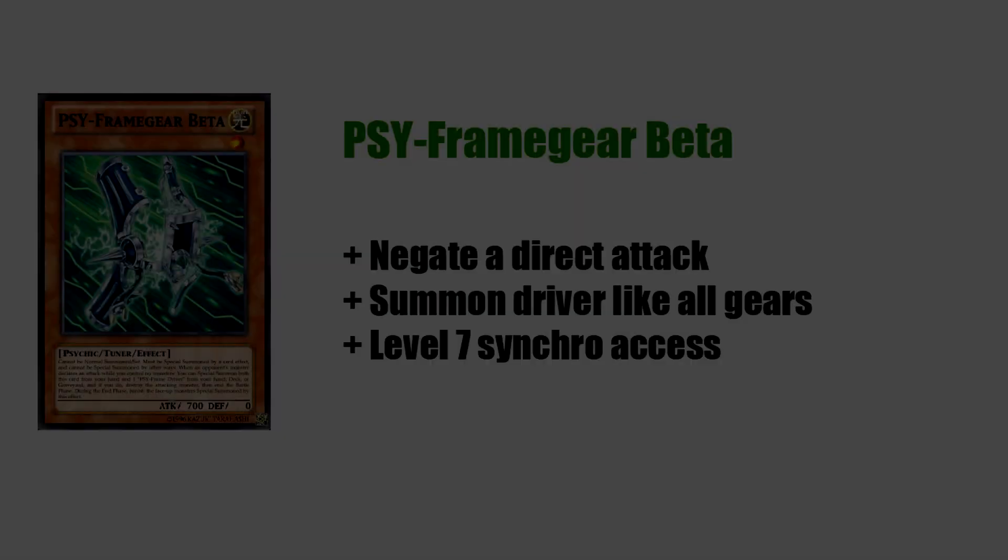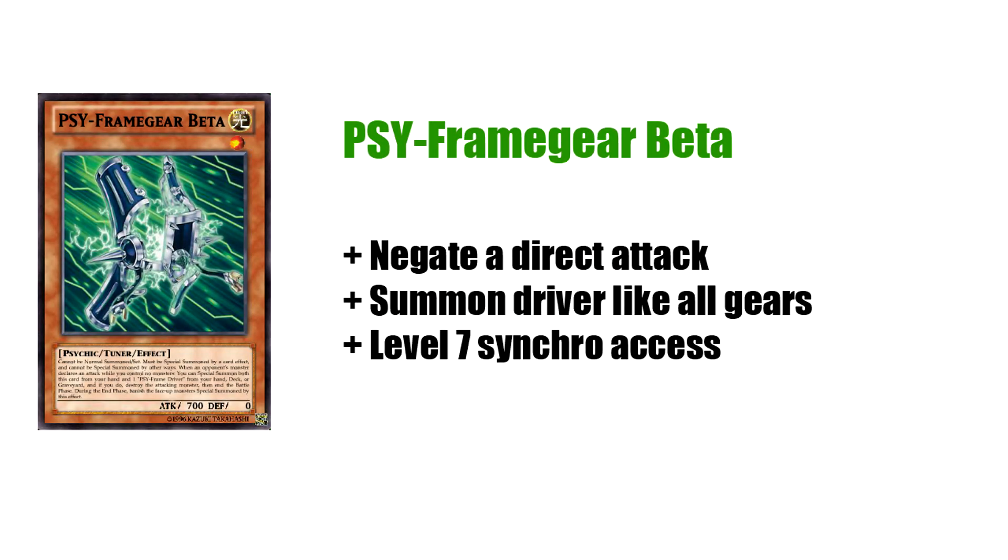And that's pretty much all the ground rules for the Psyframes. Everything else from here is pretty much simple — they all do their individual things. As long as you remember the Mind Crush ruling, the Maxi ruling, the reveal, and the special summon, and what each thing negates, you're pretty much good to go. The next one is Beta — it's essentially a Swift Scarecrow. When your opponent declares a direct attack, you can special it as well as Driver, and like Alpha it gives you level 7 access with your synchro because all the little guys are tuners, so you can make pretty much anything between level 7 and 8. And also, if they try to replay the attack, you can go into Zeta with the field spell, or if they've managed to set a lot of things, you can Black Rose them on your turn.